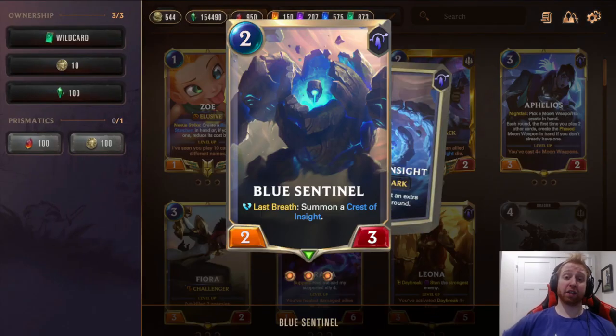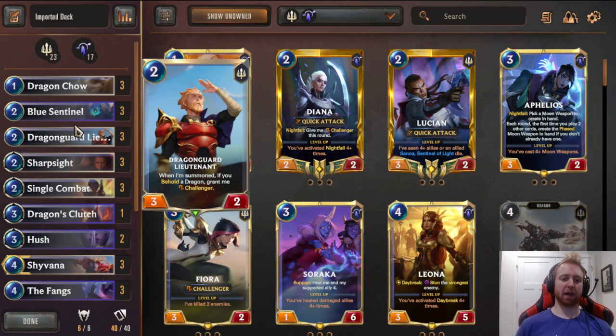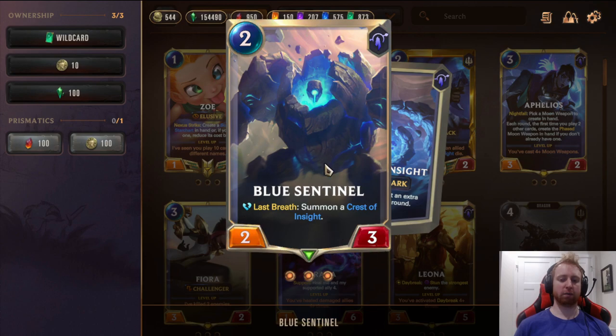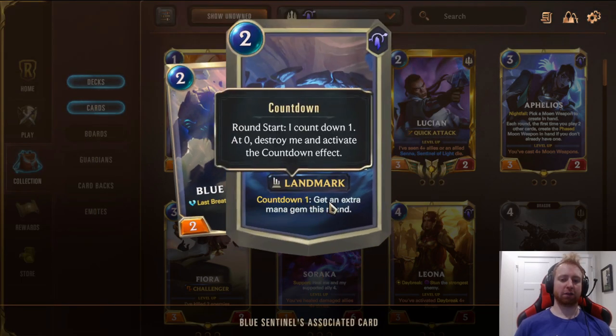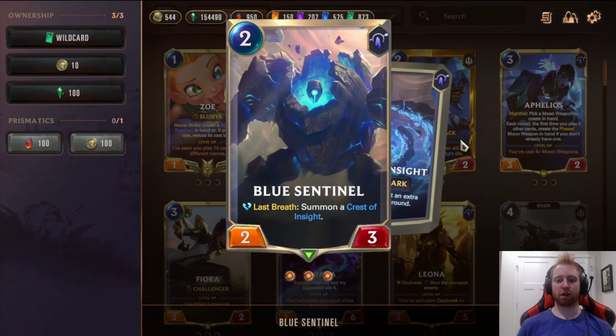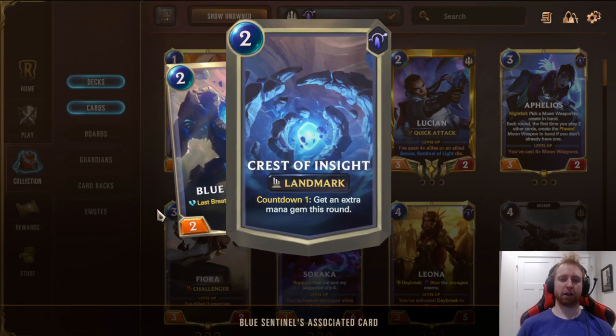3 Blue Sentinel. I like Blue Sentinel a lot in the Shyvana variant because if it dies on turn 2, you're able to play Shyvana early. Against Aggro decks, they have to attack for the most part, so you're always able to just block. Even against Ignatius Thresh with Butcher, you just get the block, then next turn you can play Shyvana or an early Fangs. Even if you don't have those, you still bank the spell mana, which sticks around for later. And if it doesn't die, it's a solid 2/3 blocker. When it dies, it summons a Crest of Insight — Countdown 1, get an extra mana gem this round.